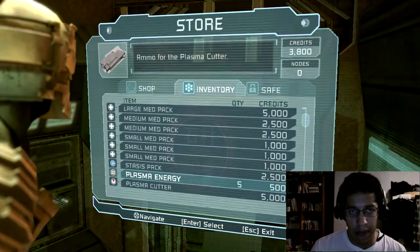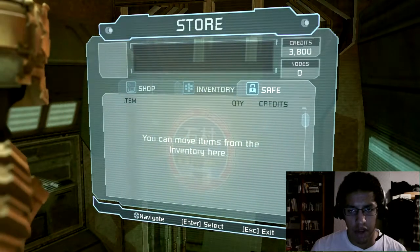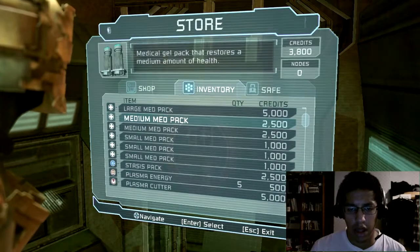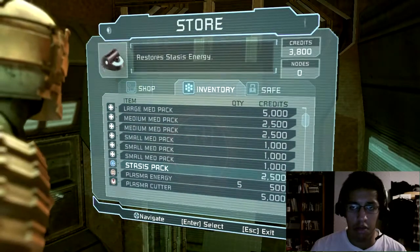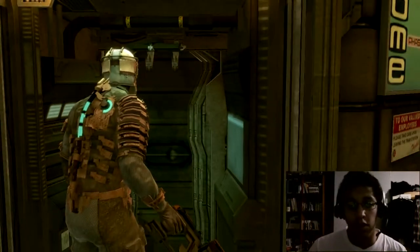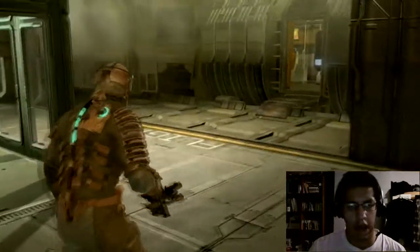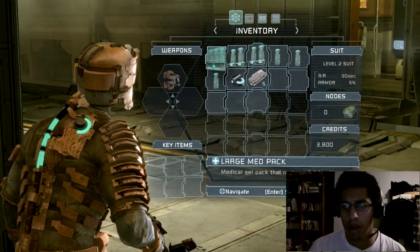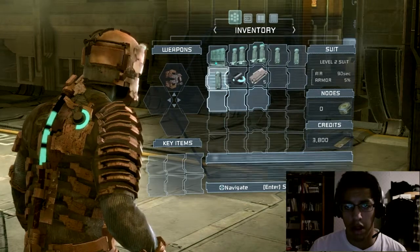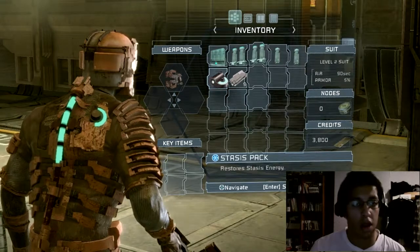I've got a Plasma Cutter and Plasma Energy. You can move items from your inventory to here - so if I get full... That'll do for now, I don't think I need to do that just yet. OK, so I've got increased armour. I still have some credits left - 3,800. Still got a fair amount of slots. I'll use a small health to get my health to full.